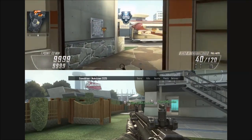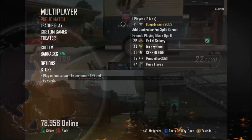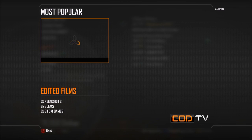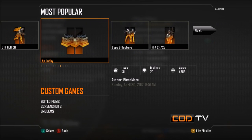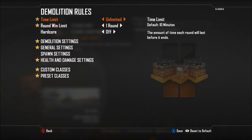First, load up Black Ops 2 on your main account — the one you want the XP on. Go down to COD TV, go to Community, go to Most Popular, and you're simply looking for a custom game which is a demolition game mode that also says XP lobby. Once you find it, load it up into custom games.